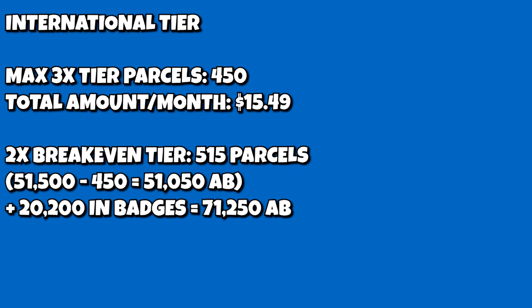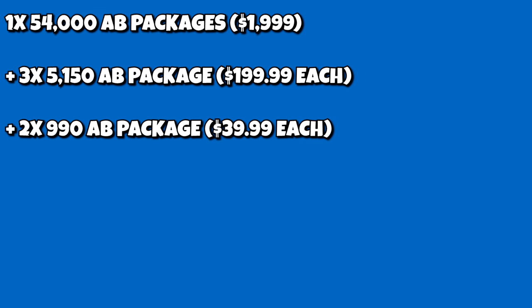In the International tier, you need far less. You only need 450 parcels to get into the 3X Boost tier, giving you an average of $1,549 a month. The 2X breakeven amount is only 515 parcels, which would require $51,050 Atlas Bucks — taking away $450 for the start. Add 101 badges at $20,200 Atlas Bucks, and that would require $71,250 Atlas Bucks. To get this, you'll need one $1,999 / 54,000 Atlas Bucks package, plus three $199.99 / 5,150 Atlas Bucks packages, plus two $39.99 / 990 Atlas Bucks packages, leaving you with 180 extra Atlas Bucks for a total of $2,678.95.